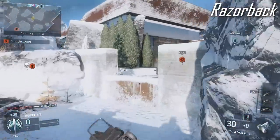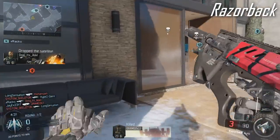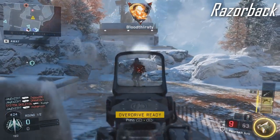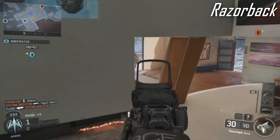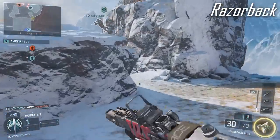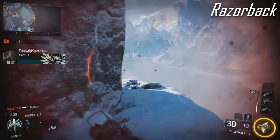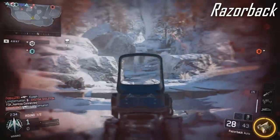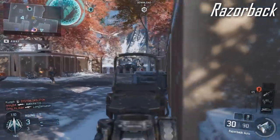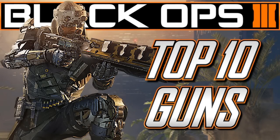At number 1, you guys voted the Razorback as the best gun in the Black Ops 3 beta. This gun is great at everything — it's an SMG with a decent amount of range and a slightly slower fire rate than most SMGs, making it easier to handle and more ammo-efficient. It's very versatile and perfect for run-and-gun playstyles. It reminds me of the ASM1 and the UMP — extremely deadly. Unless the unrevealed SMGs blow us away, this will probably still be the number one SMG in the full game.